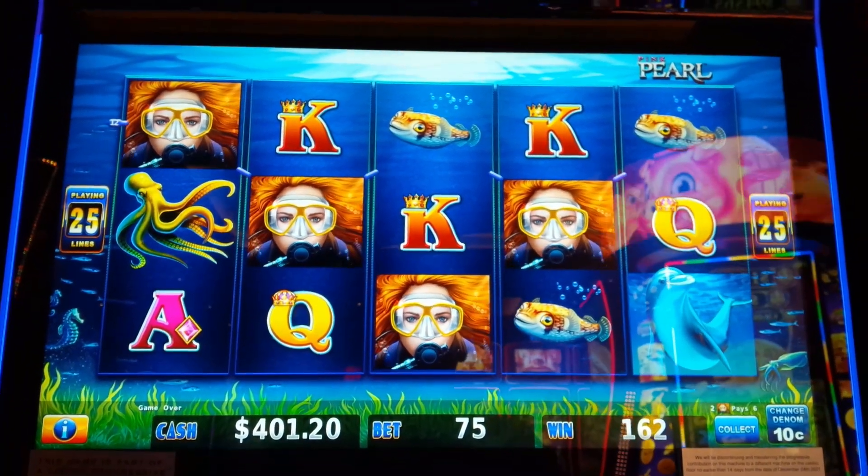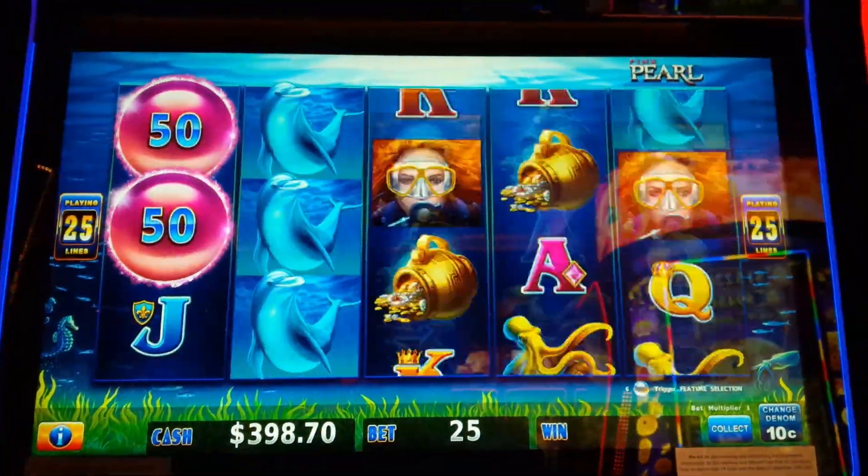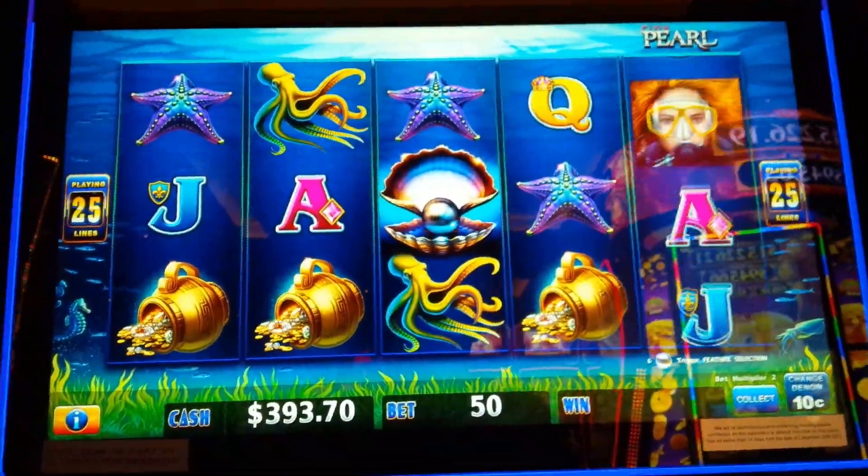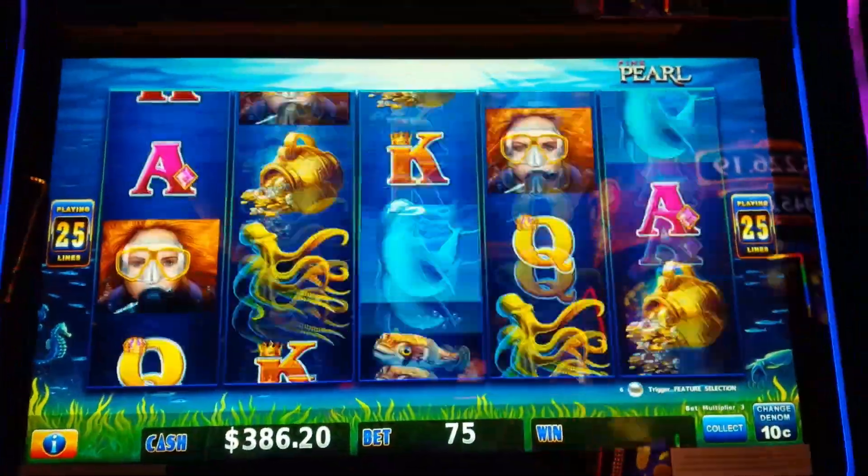We're doing progressive betting — $255, $7.50 bets. We're at the $0.10 denomination. That's our bonus symbol — let's get something cool.